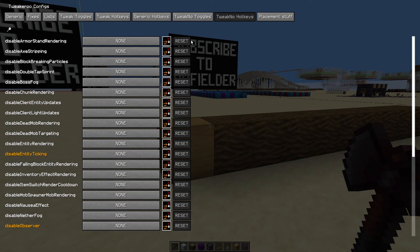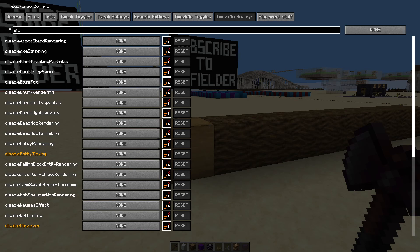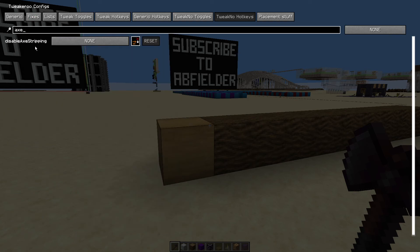It's a tweak with a toggle this time, but we're going to set a hotkey for it because this is something you probably want to turn on and off depending on what you're doing. Now, I said it was Disable Axe Stripping — it is there. You simply click on the button there and set your hotkey.